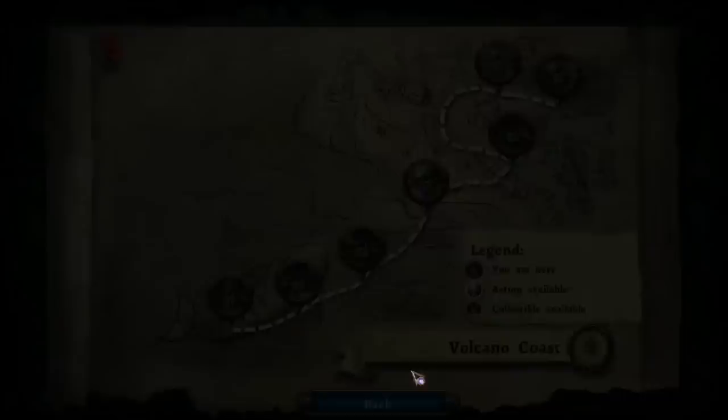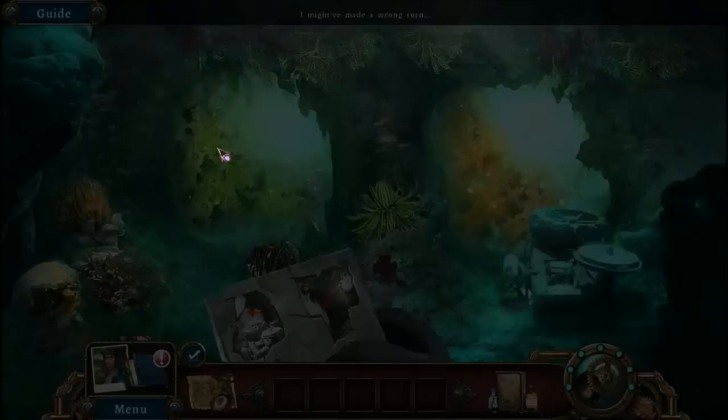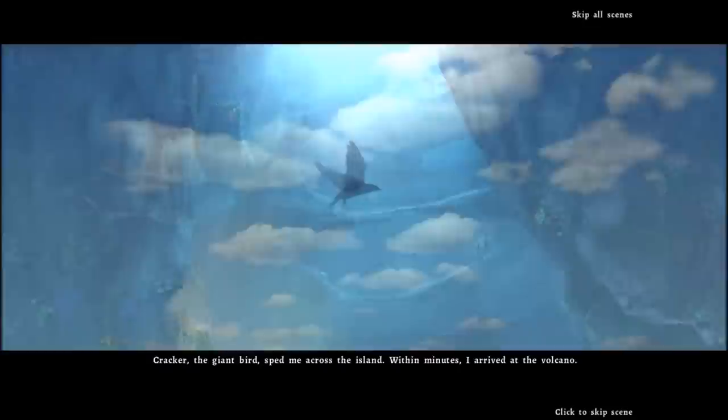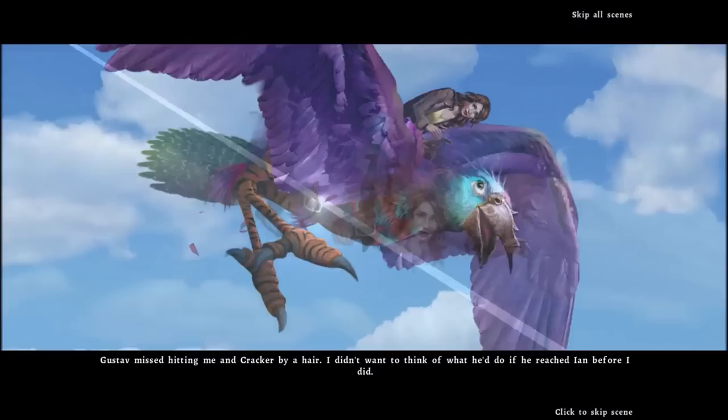How do I get out now? I made a wrong turn. Left. And this is Cracker, the giant bird, who sped me across the island. Within minutes, I arrived at the volcano. Unfortunately, Gustav found his way there too, and he brought his favorite gun. Gustav missed hitting me and Cracker by a hair. I didn't want to think of what he'd do if he reached Ian before I did.